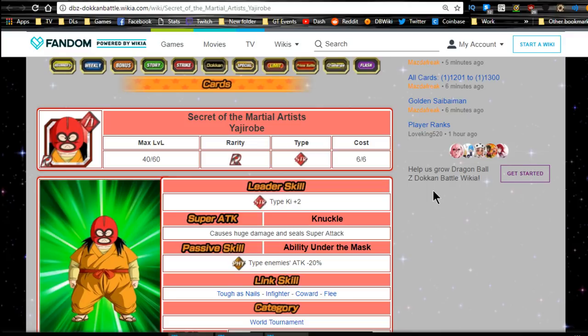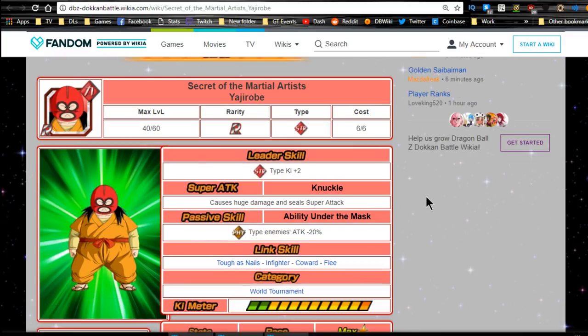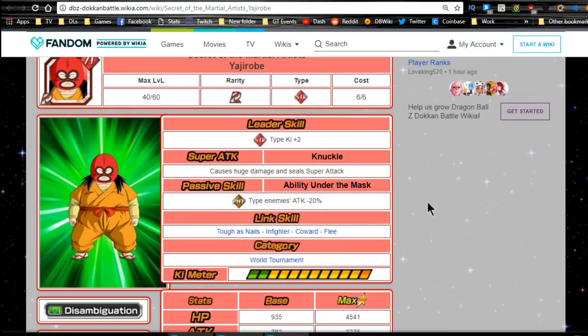The first one is Secrets of the Martial Arts Yajirobe. He was a pretty good martial artist back in the original Dragon Ball saga — he went toe-to-toe with Goku before Goku got his Korin training, and actually had to climb up the Korin Tower with Goku on his back. Leader ability: Strength type Ki plus two, which is impressive for a rare unit. Super type knuckle causes huge damage and seals. He is a sealer — that's pretty wild. Passive skill reduces physical type enemies' attack by minus 20.